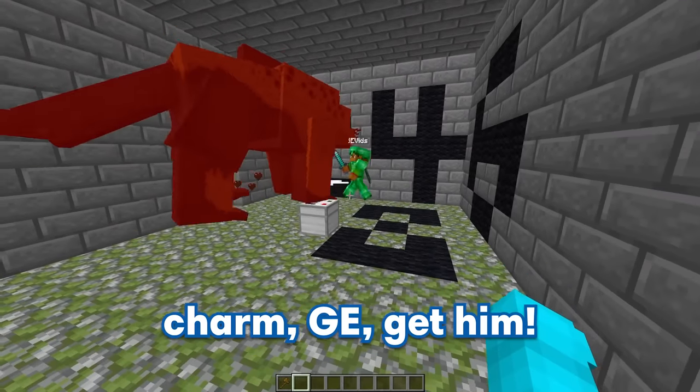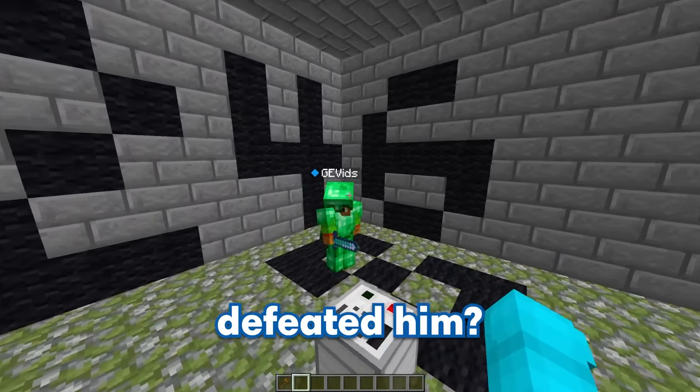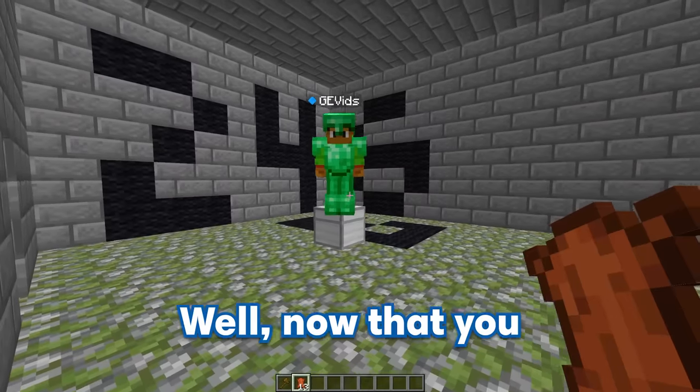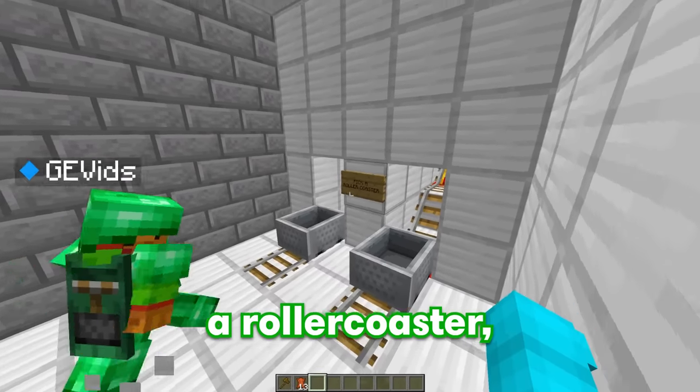Second time's the charm, GE — get him! Come on — and let's go, I got him! No way, you actually defeated him? Yup, and look, he dropped all this leather! Ooh, that's pretty cool! Well, now that you defeated the Ohio Tiger, you can move on to the next room! Wait a second — pick a roller coaster, the left one or the right one?